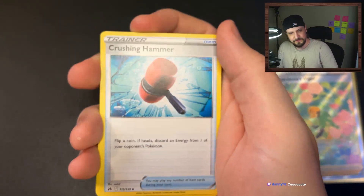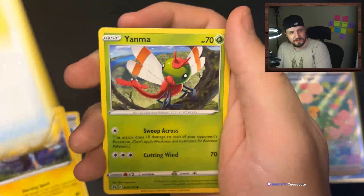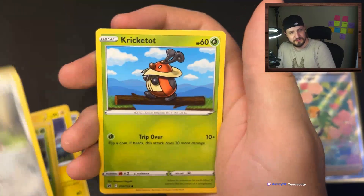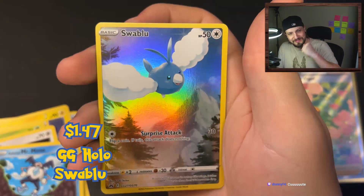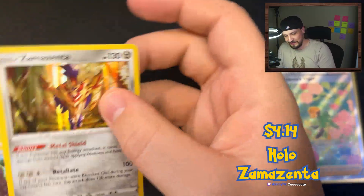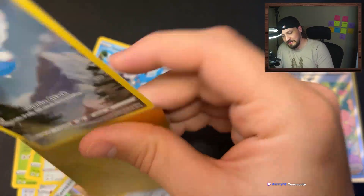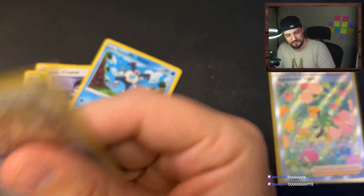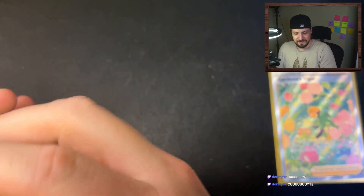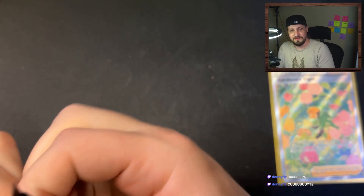We got psychic energy, Crushing Hammer, Luxio, Ultra Ball, Yanma, Pawnyard, Cricketot, Chatot, Galarian Mr. Mime, Swablu - we got another one of that card, nice - and there's an Arcanine holographic. Another one to add to the big picture card. Doing pretty good, we got three of those so far. I believe those cards are also the ones that were in the god pack on the Japanese side - if you're lucky enough to pull the god pack.